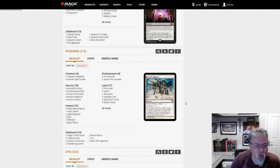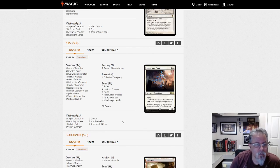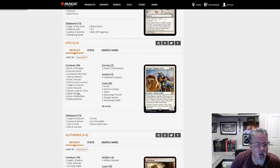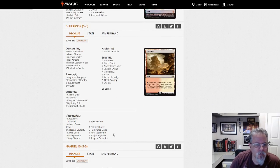And we've got Devoted Company — whatever that's being called — with Heliod in this deck, Spike Feeder, Devoted Druid. With the Vizier combo and Finale of Devastation, this is kind of pick-your-combo with Green-White. Yep, Green-White deck, so Devoted Company with the Heliod combo in it too.